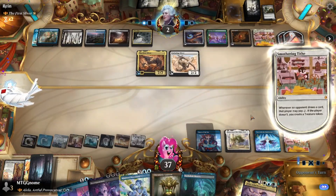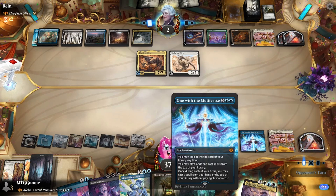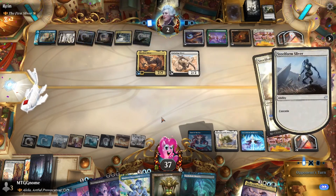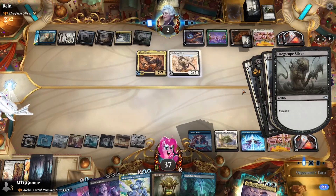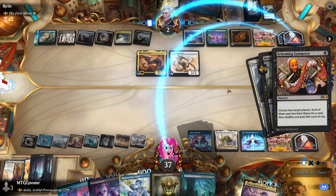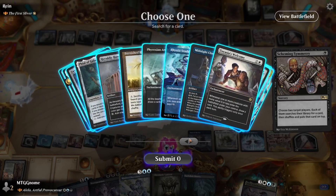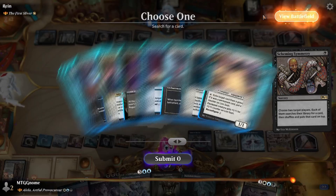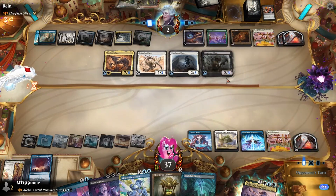If I make a copy of One with the Multiverse, will I get to play two things for free each turn? Because if I could, that would be freaking crazy. That would have been the right thing to do there. Scheming Symmetry — what do we want to put on top of our library? That is the number one question. Cyclonic Rift. That really hosed them over — that's really gonna hose them over.